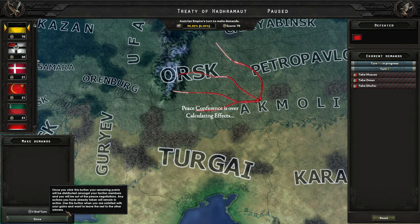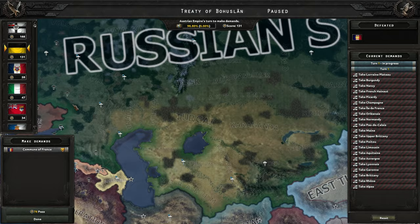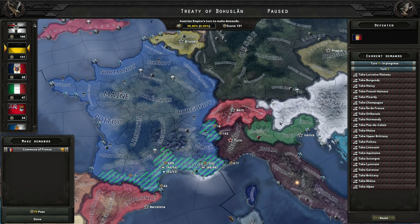That was Muscat — don't really care about that, that's a win for the Ottomans. The Commune of France is out now. That we do want to take some of if we can.